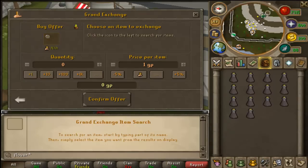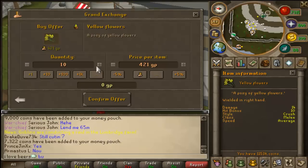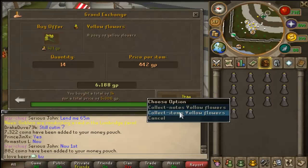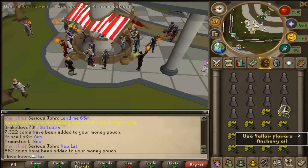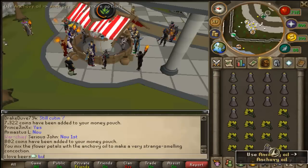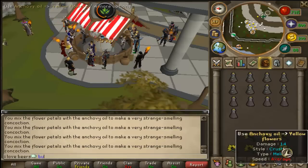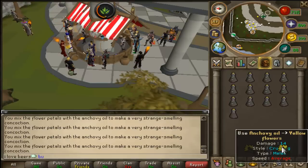You need to buy flowers, and I found the cheapest flower is yellow flowers — they'll come in for way lower than that, there we go, 5.3k. All you want to do is use yellow flowers on the anchovy oil, like this, and make all of these anchovy oils into imp repellent.